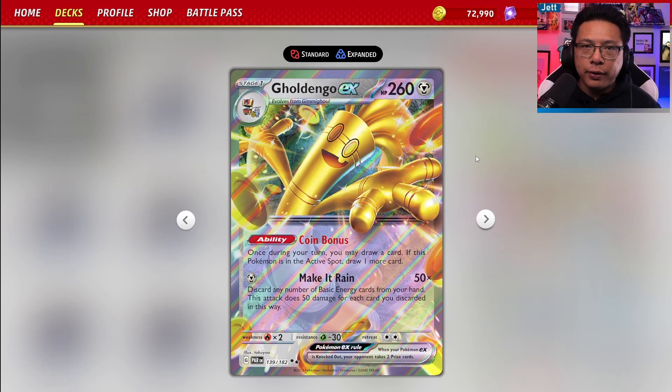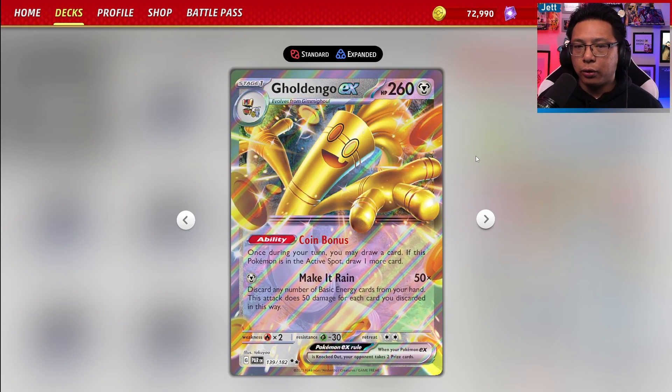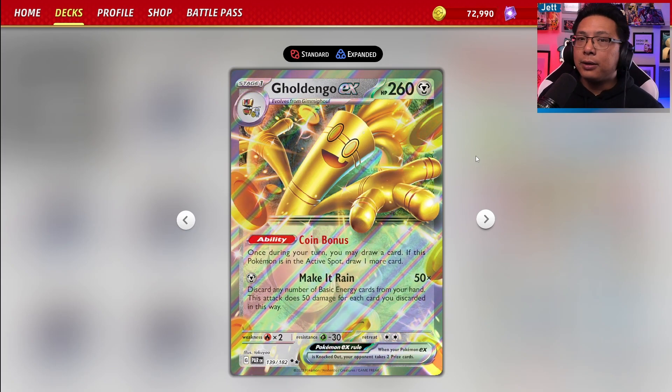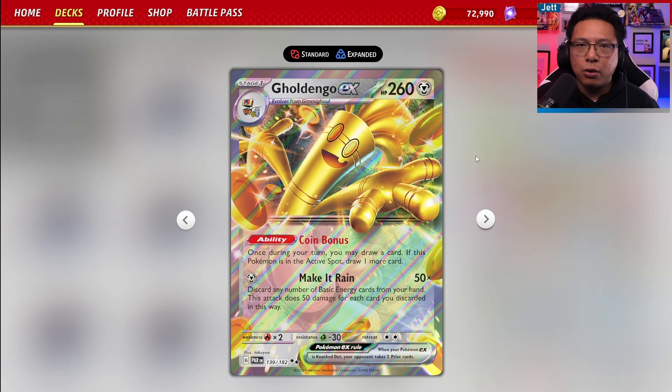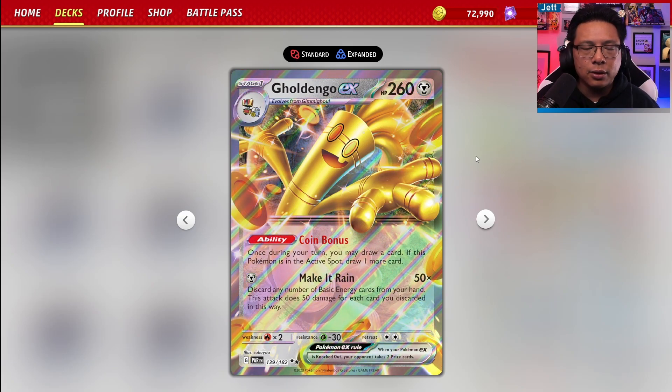When Goldango EX was first revealed, many players hyped this up as the big card of Paradox Rift. It has a great ability and an even better attack, and I think there is a lot of potential for Goldango EX. At the time of this recording, Goldango hasn't quite hit the heights that we would have expected — it's been doing okay to not so great in online tournaments, and it kind of struck out at LAIC. But I think there's still a lot of potential, and maybe we just haven't found the right combination of cards.